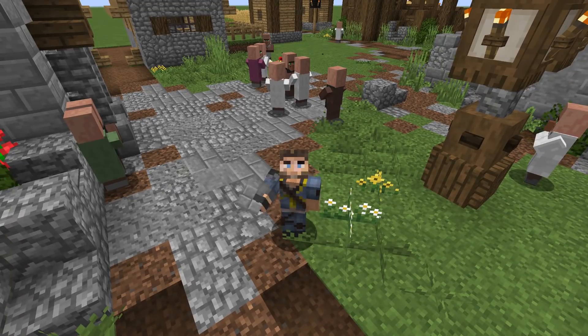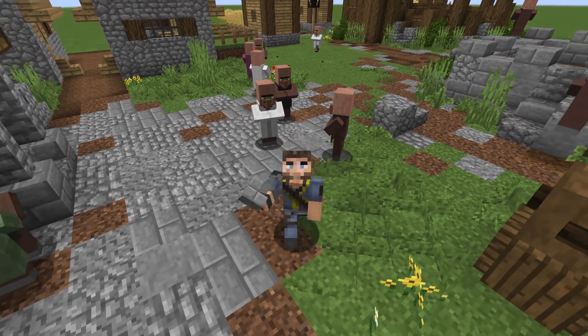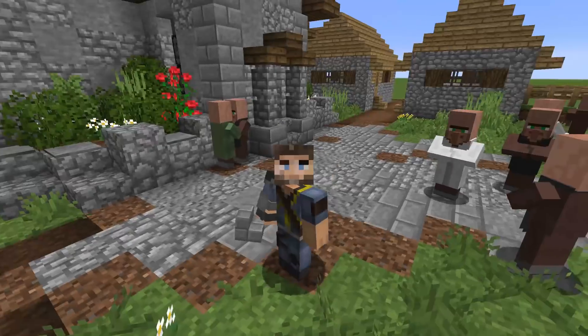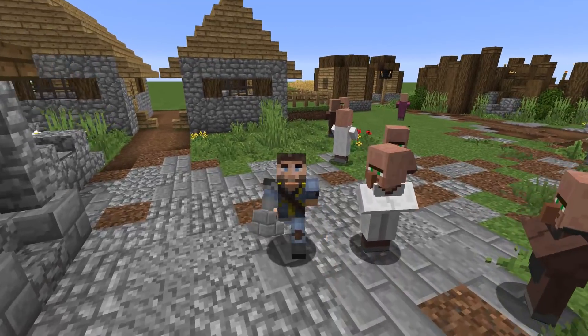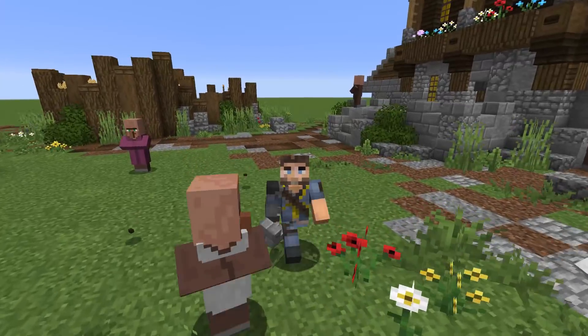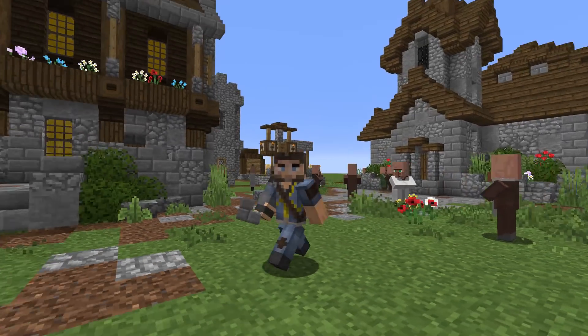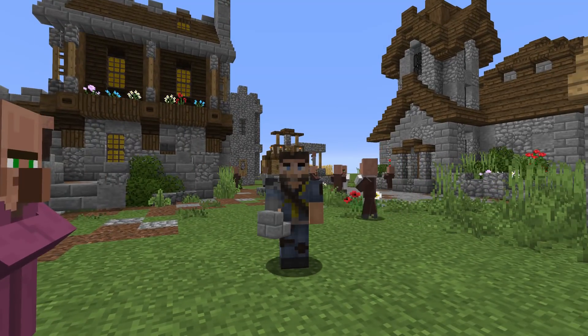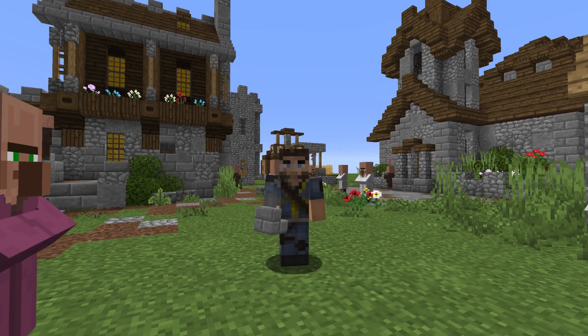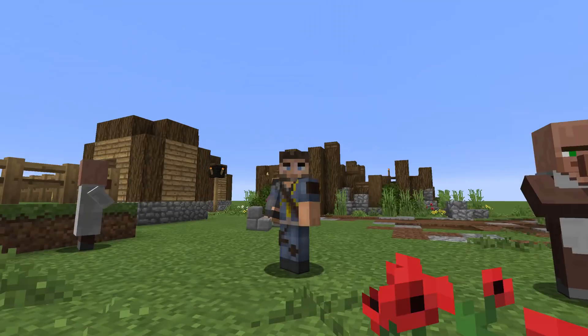Well hello everybody and welcome back to another episode of Building with Sausage — this is Mythical Sausage here. How is everybody doing today? We're back here again in our little tutorial world about to do another transformation with this default village, and we've been doing some good stuff. If you guys want to check out any of these transformations we've done in the past, the playlist is right there in the description — we got a church, we got houses, we got farms.